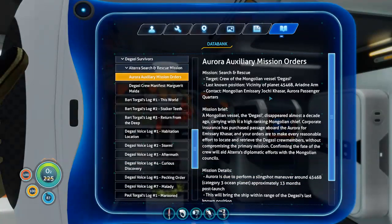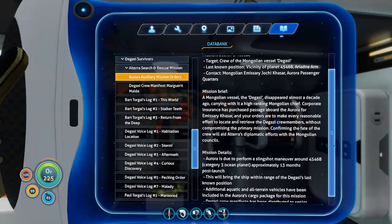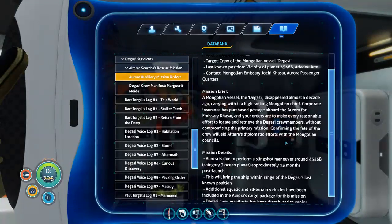So we were actually trying to find the Degasin. The Mongolian vessel Degasin disappeared almost a decade ago, carrying with it a high-ranking Mongolian chief. Corporate insurance has purchased passage aboard the Aurora for emissary Kassar, and your orders are to make every reasonable effort to locate and retrieve the Degasin crew members without compromising the primary mission. Confirming the fate of the crew will aid Alterra's diplomatic efforts with the Mongolian Councils.